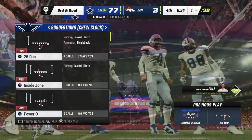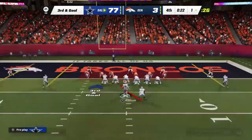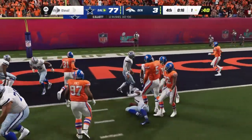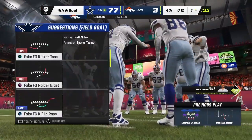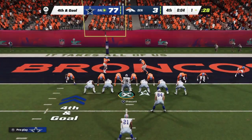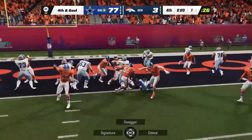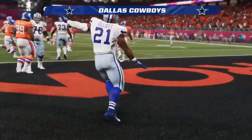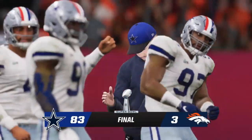They press it forward, stopping it right around the goal line — third and goal, looking to pour more salt in the wound. They try to run it in with Elliott but he's marked down behind the line after the dive — no gain on the play, fourth and goal. They run it with Elliott and he takes it in for the score on the game's final play — a little whipped cream on top to end the Super Bowl.